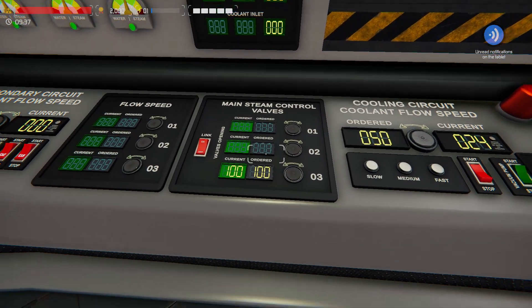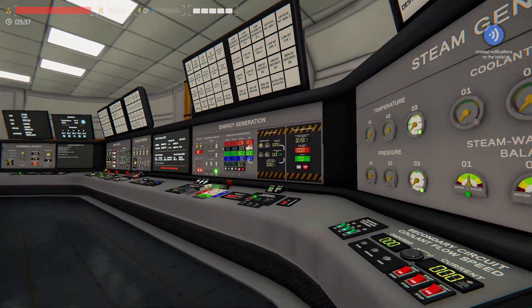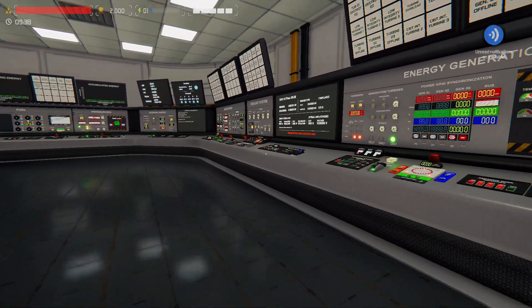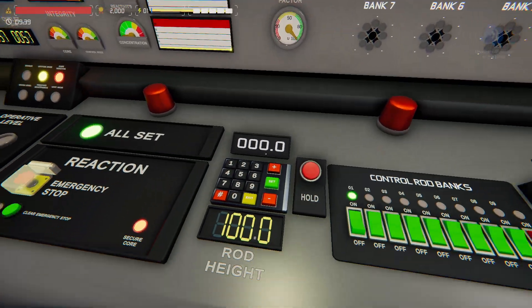We have our primary cooling and secondary cooling. For our steam generator we'll leave it as is. We want to make sure the MCSV is open — this controls how much of our generated steam gets sent over to the turbine. We could bypass it, but why would we? There are certain situations where you might, but not for our purposes tonight. We are ready to start our reaction.